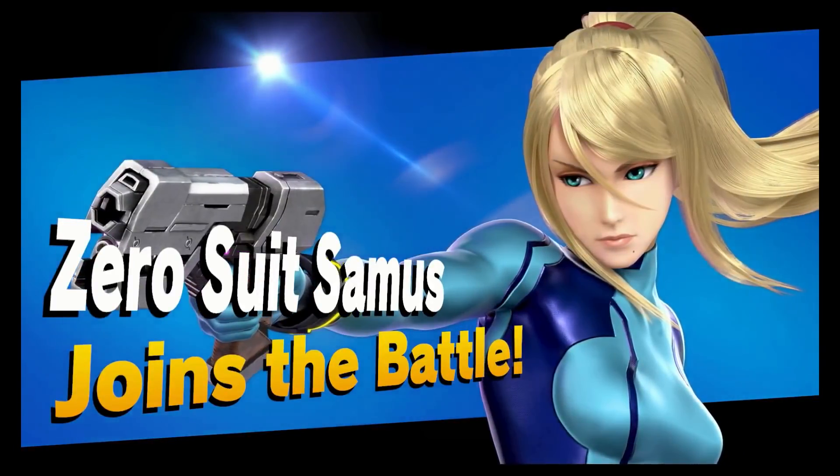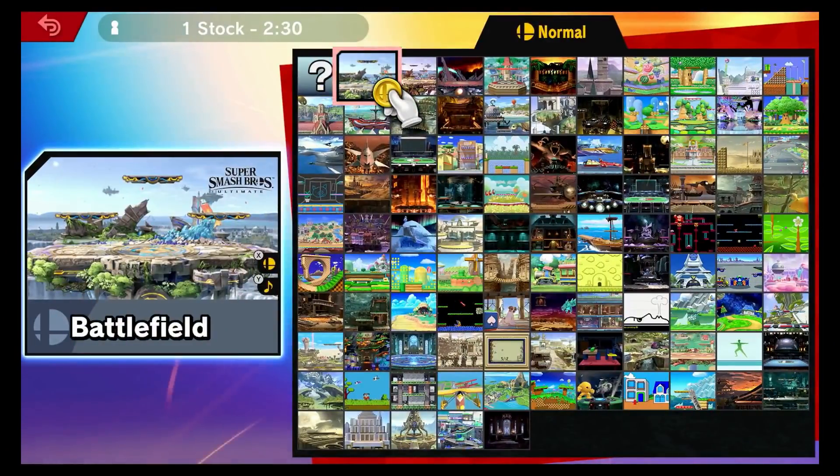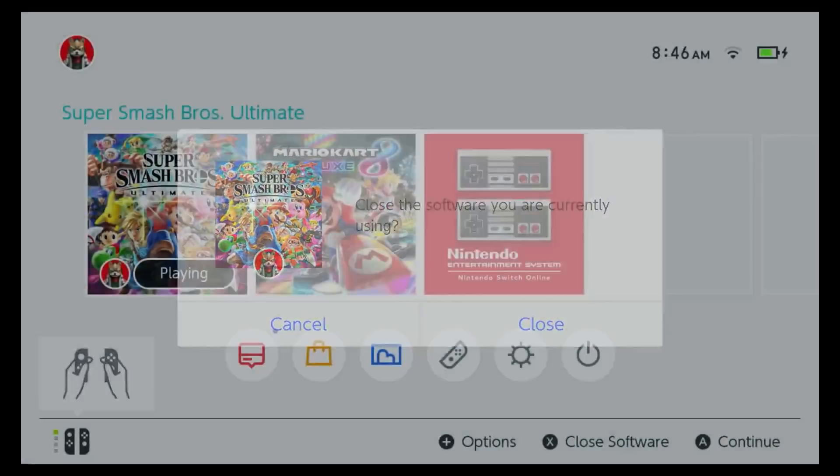We get the win over Zero Suit Samus and we unlock her. After you unlock whatever character you get, you want to go to the home screen. First advance past the unlock screen to get back to character select, then at the map select go to the home screen and close the app, then restart the game.